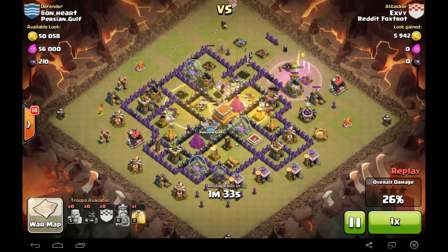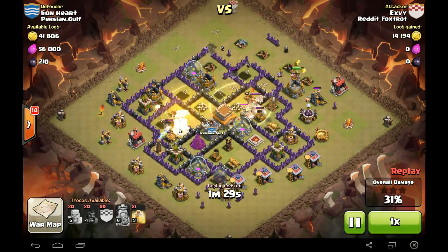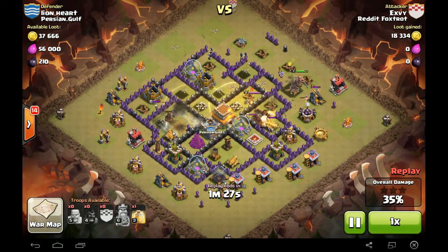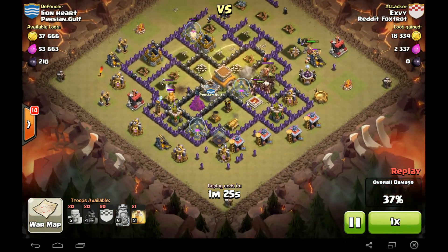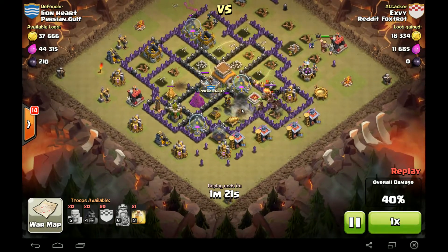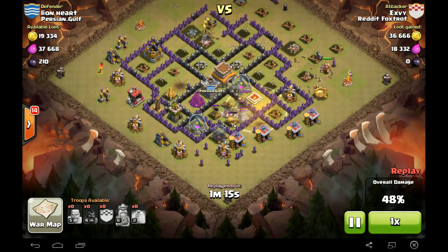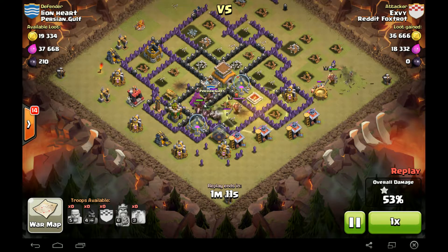Looking good so far. Giant Bomb took out that Hog right there, but still going strong. Another Giant Bomb — getting lucky with those Giant Bombs. Majority of the Hogs are missing them. Those Skellies are still active though. Got most of the defenses down, just got three more to go. Let's see if he can make it. That BK is hot on their tail.